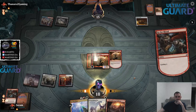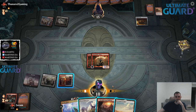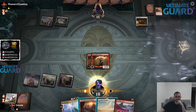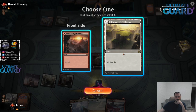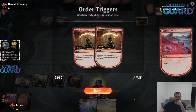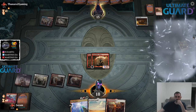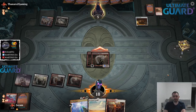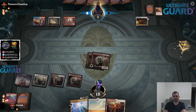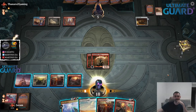Cycle this one, cycle this one, cycle this one. Red or white? I think I'm doing red. Go to five. The problem is my board is going to die and then I'm going to have a Zenith Flare, but my opponent is never going to tap out. So we're going to be playing a game where I have a lethal card in hand and they can never tap two mana because they have a Zenith Flare counter.